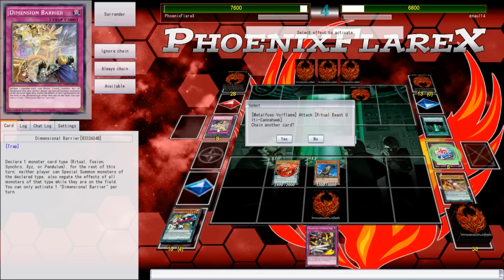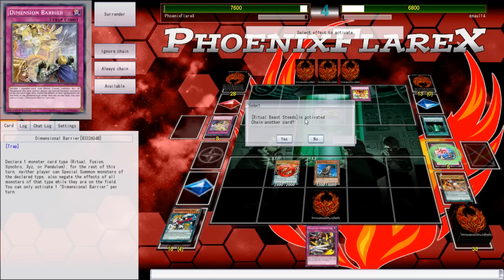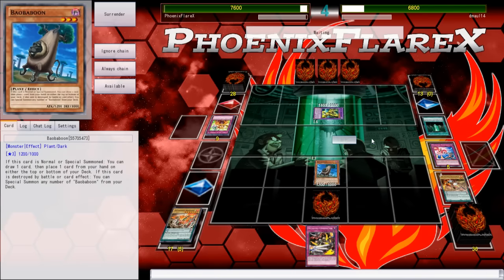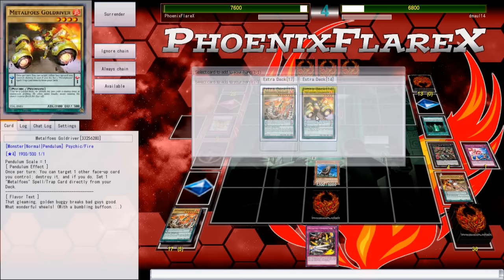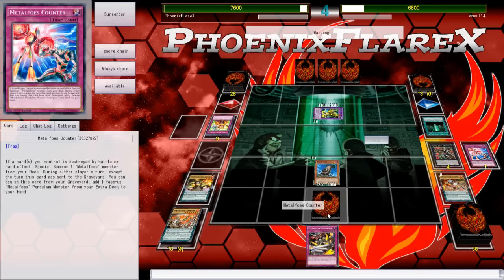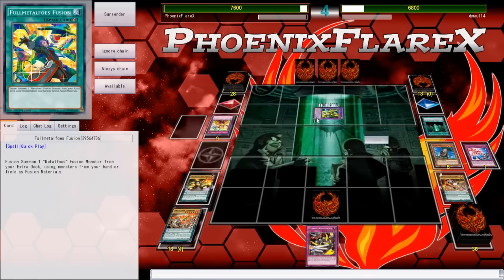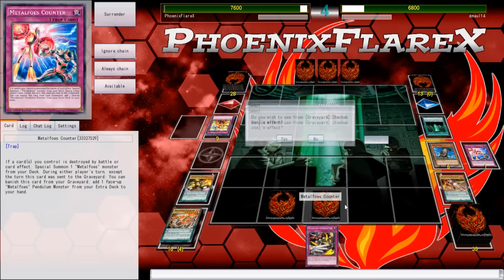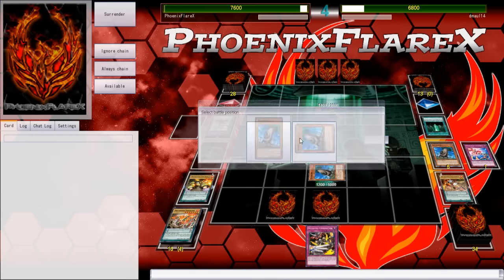I can search my Dragoons of Draconia, so yeah — you're going to pop my Pendulum scale, which is fine, that's what I want. Now I can use the counter to add back my Goal Driver, pop my Baobaboon, and cycle this combination out of my hand and put it back on the board — unless he has another Max C, in which case rip in peace. No additional Max C.